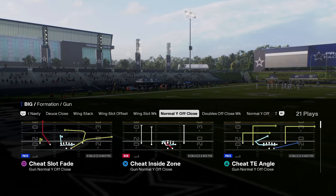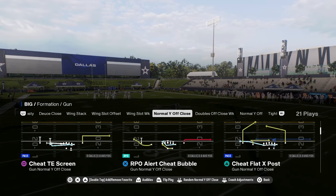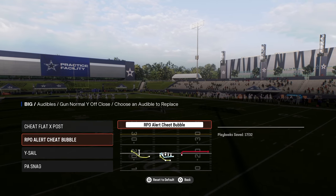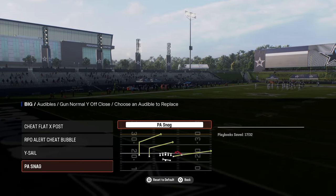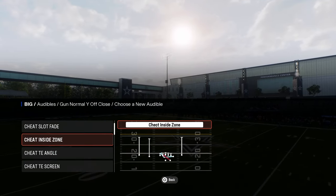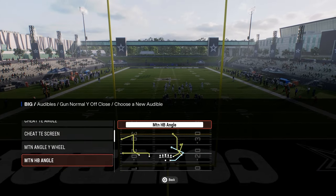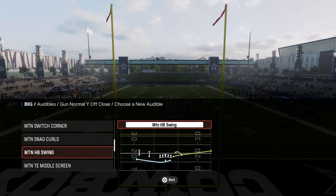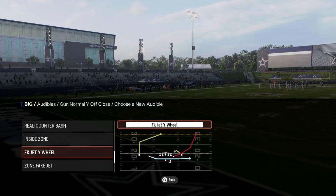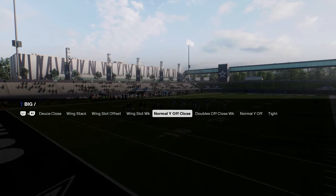The audible I like out of normal Y off close is cheat flat X post. I'll have the RPO bubble, the Y sail, PA snag, and then whatever else I want — cheat slot fade, cheat tight end angle, cheat and screen, motion angle wheel, motion angle, motion half X swing. All of these are good options, and motion half X swing is an underrated situational play call.